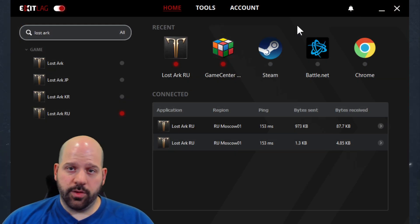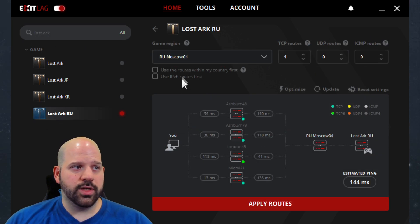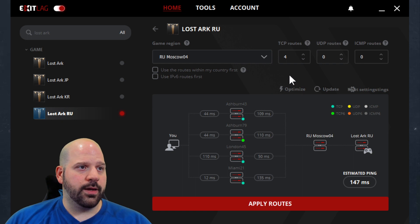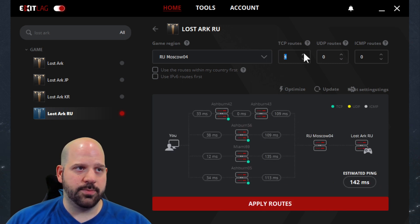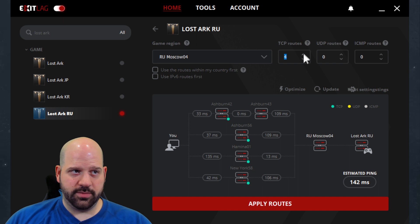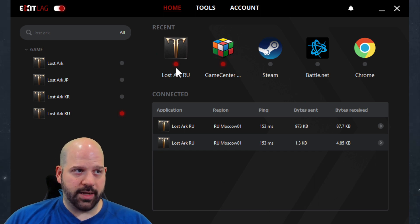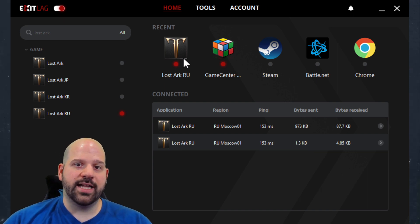Once you've downloaded ExitLag and signed in, use the search bar to look for the Lost Ark RU server. Once selected, you can try all the servers — most give you more or less the same ping. I go with Moscow 4, but you can use Moscow 1 through 4, whichever you prefer. If you see a screen where nothing has been placed, make sure you add TCP routes — or you can add two TCP routes and two UDP routes. It doesn't really affect it much; feel free to test and see what works best. Hit apply routes, and once you see the little red glowing button under the application, that means ExitLag is enabled for that region of that specific application.